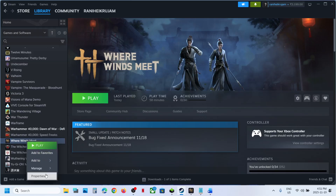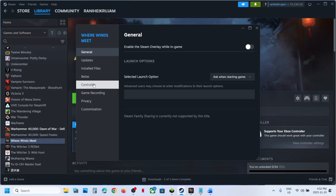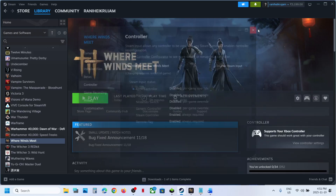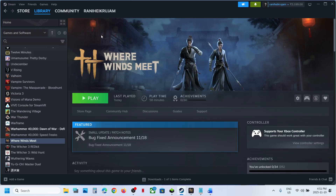Go to Steam, right-click on the game, select Properties, go to the Controller tab. Over here you can select 'Disable Steam Input,' then relaunch the game and check.